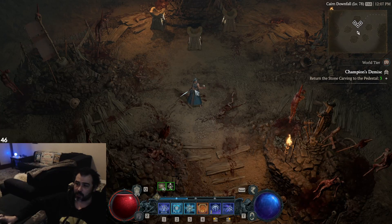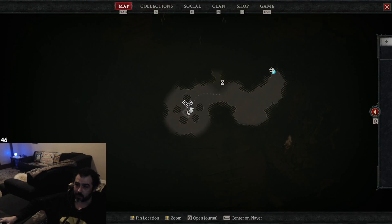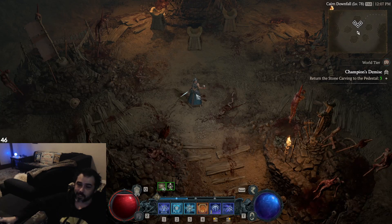The reason why this dungeon is so good is it's split into three sections. It's best with three people, but you can do it with four or two or whatever. Just split up — one goes down, one goes up — and you kill all the elites, then reset the dungeon.